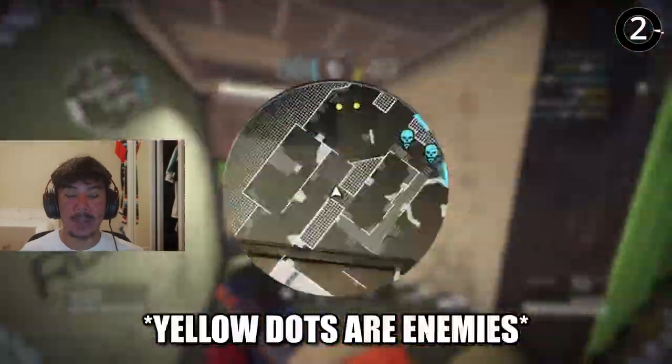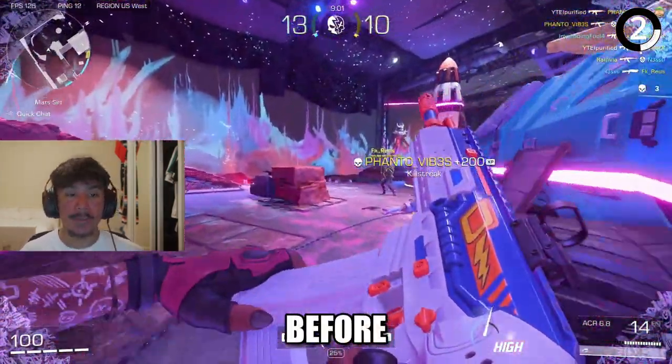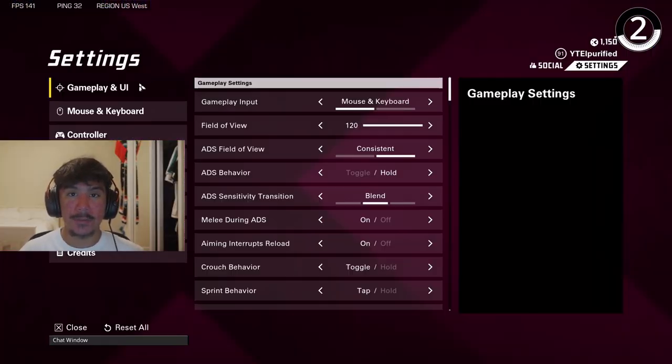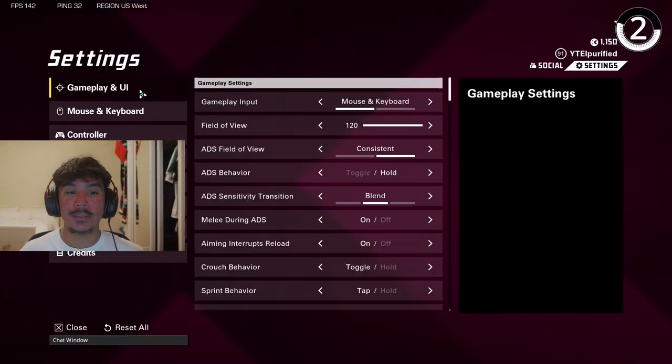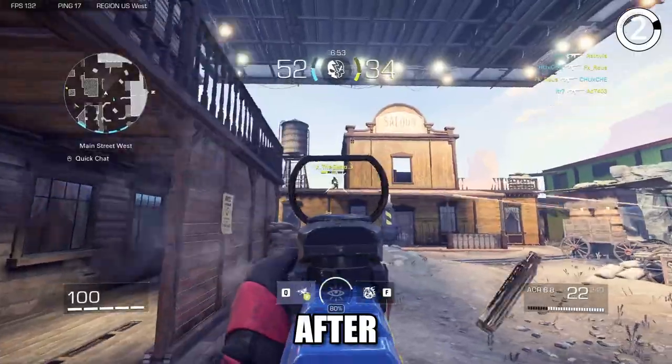Your minimap gives a bunch of important information that can help you get easy kills or save your life. However, if you keep it at default settings, it may be difficult to see the minimap. So if you go to Gameplay and UI, then click Adjust HUD, make sure your vertical and horizontal are both at zero — that will make it 10 times easier to see the minimap.